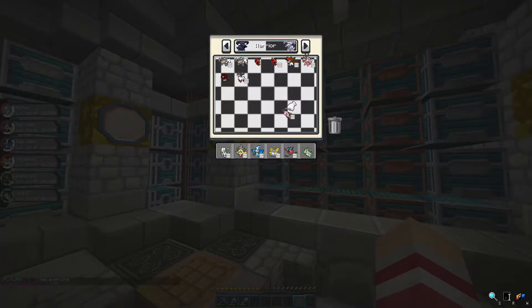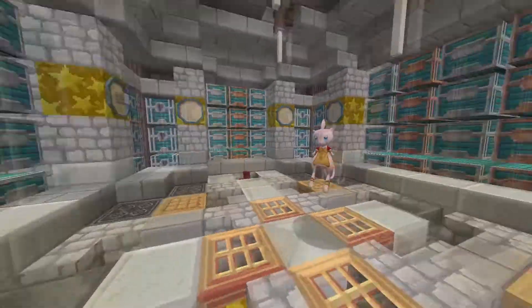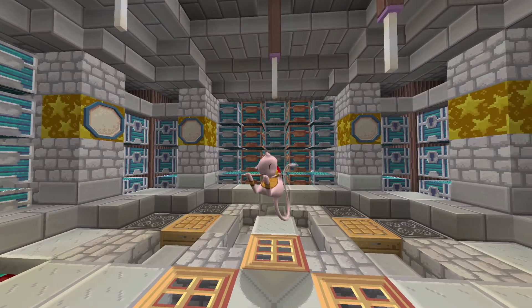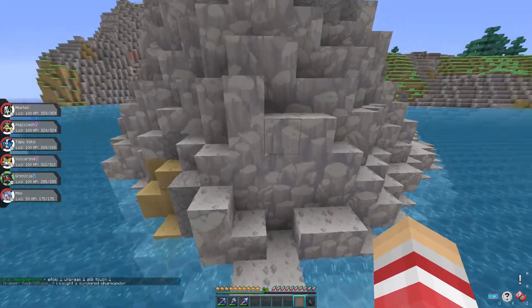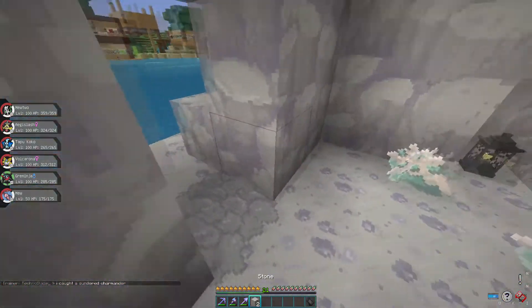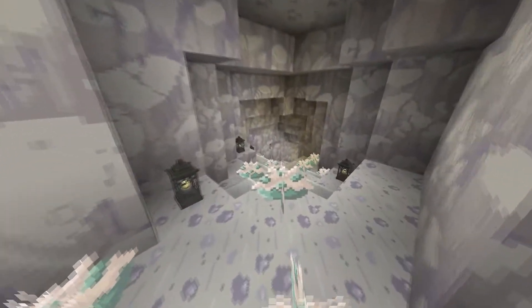So we have the Mew right there - look at this thing, he is so cute, like the cutest thing ever. If we head into this cave, I built a secret little Mewtwo cave off screen. So let me enter this bad boy real quick and let's make our way downstairs, shall we?